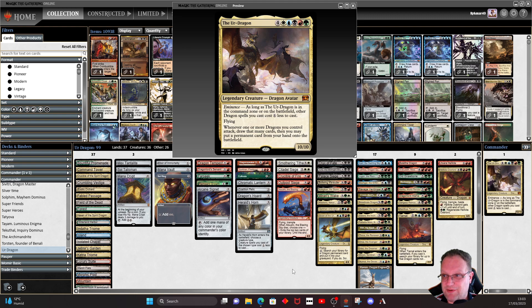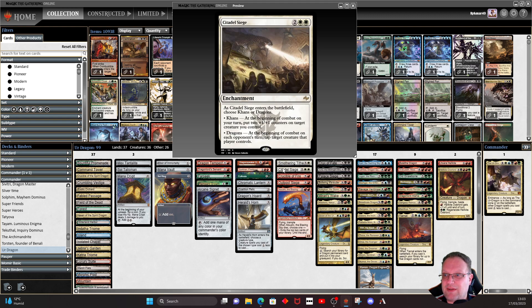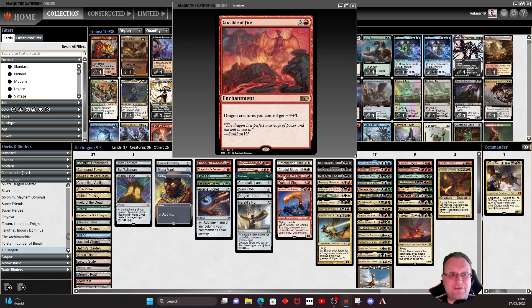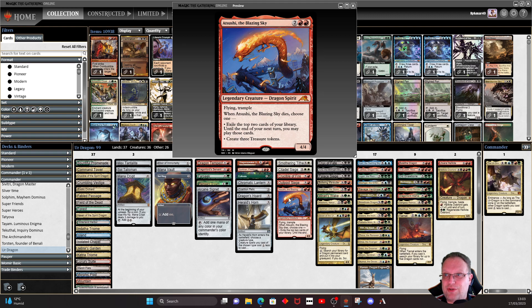Smothering Tithe is in the deck to help with colored mana, along with Citadel Siege so we can tap down creatures we don't want to deal with. Crucible of Flames makes all our dragons really big. Outpost Siege is mainly named on dragons — when a creature leaves it pings someone, though occasionally I'll name Khans if I'm behind. Then we have Atzotz the Blazing Sky, mainly so we can get it killed off and gain treasure tokens to get even further ahead.